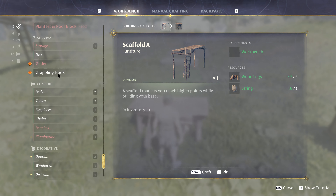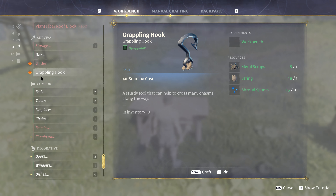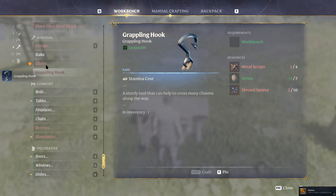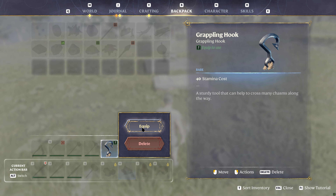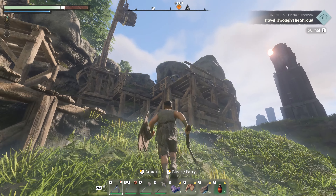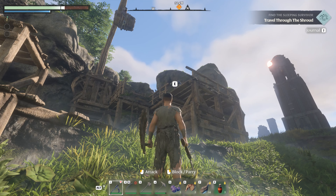One of the very first things that we're gonna need is a grappling hook, and that's going to require a workbench, some metal scraps which you pick up by looting things on the ground, string which you can make, and shroud spores which usually fall from enemies that you kill. Go ahead and equip it and now your grappling hook is ready to go.